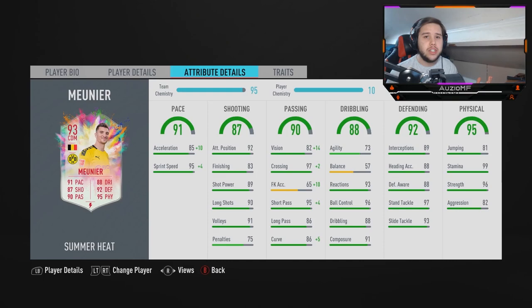If it bounces to him on the edge of that box, you already know what's going to happen — I'm hitting that top bins. And if it goes out of the stadium, that's not my problem. He has got 96 vision, 99 crossing, 75 free kick accuracy, 99 short passing, 86 long passing, and 91 curve.